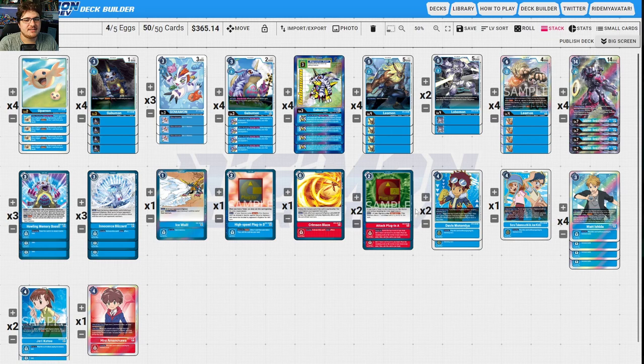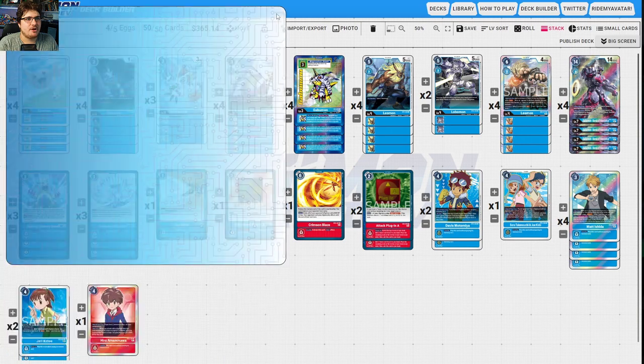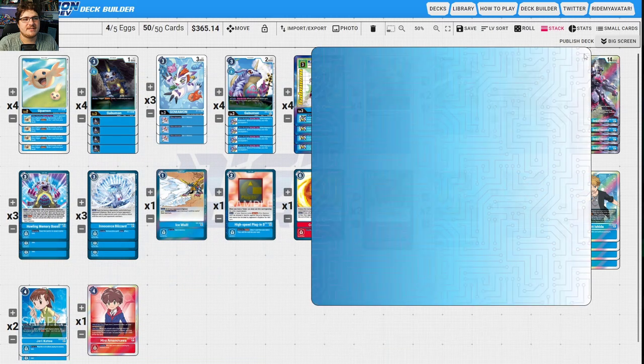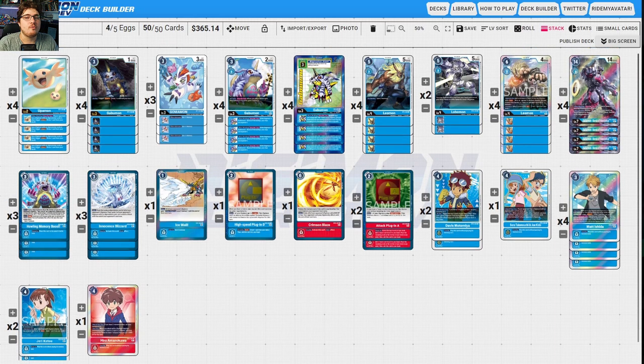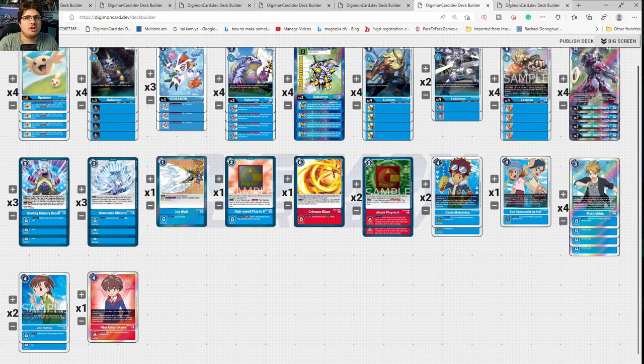Matt lets you warp into Bonds of Friendship for multi-attacking. Crimson Blades helps control, High-Speed Plug-In gives Jamming, so we're just trying to get multi-security checks and keep going. Innocent Blizzard and Howling lock down your opponent's stuff; Ice Wall prevents your opponent from swinging at you. Davis is still a fantastic card. Sword Joe is here because we're ripping sources, and we play Hero so if we don't see the High-Speed Jamming Plug-In, we can at least go in for beefier swings at 16k and combo out from there.